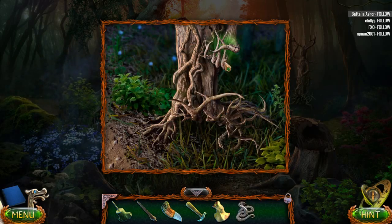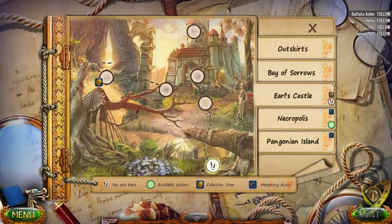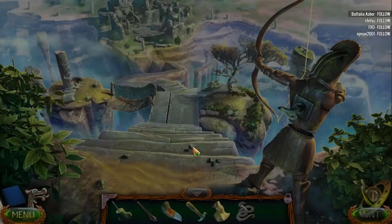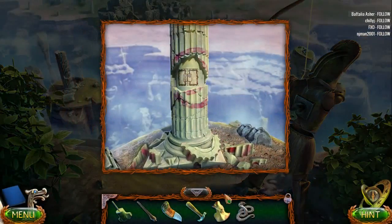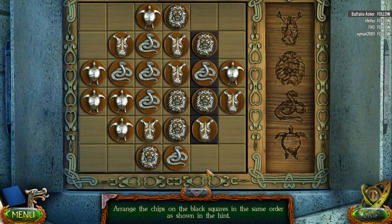Mr. Snake - I thought we were gonna have to cut that up, but nope. Let's go here and put our snake over here and see what happens to this column. It's a puzzle! Arrange the chips on the black squares in the same order as shown in the hint.